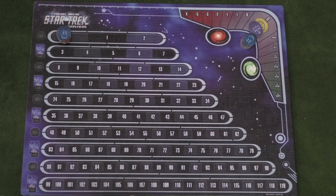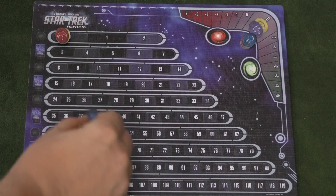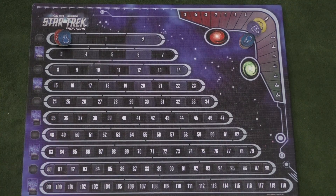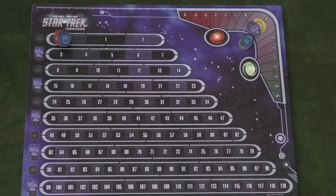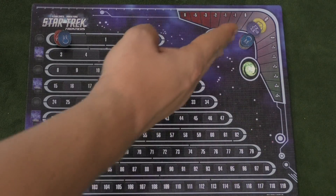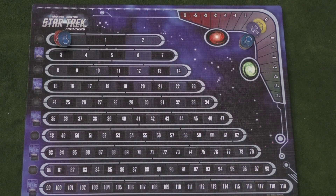Each player is going to control a spaceship, and this is the experience track here — we keep track of the experience you get. Once you get three experience, you go up a level, and as you go up a level, you'll get bonuses. At the end of the game, whoever has the most experience wins, although there are some experience bonuses for having done the most exploration or being the biggest hero. You'll also notice here's a reputation track. Everyone starts with no reputation, but you can have positive or negative reputation depending on the different actions that you take.